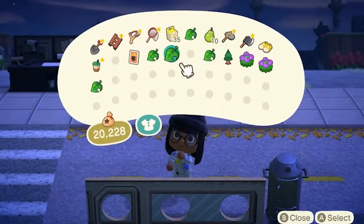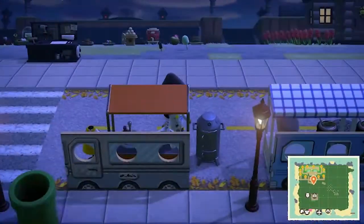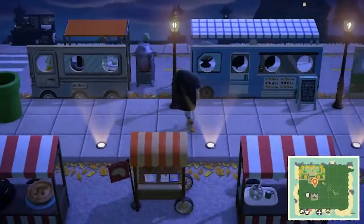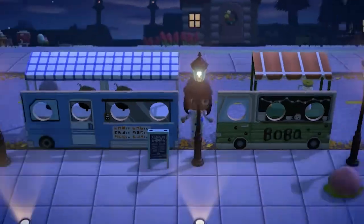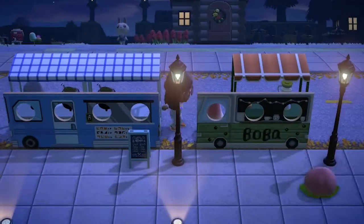At this point we're just gonna play around with the items and see what we like to put in the stall. You really have to work with adjusting the angle to be able to see inside. I'm working on our trucks here — we've got a boba food truck and our soup food truck. We do a lot of fun things on stream, and that was one of the things we decided on.